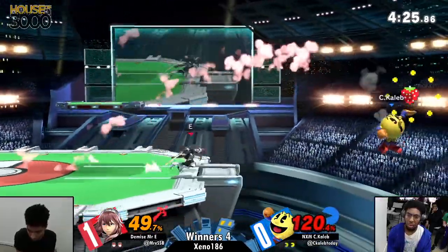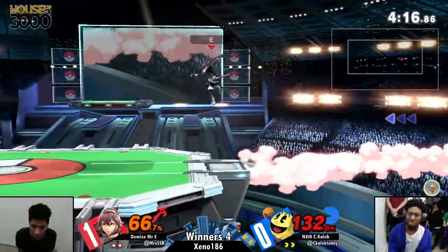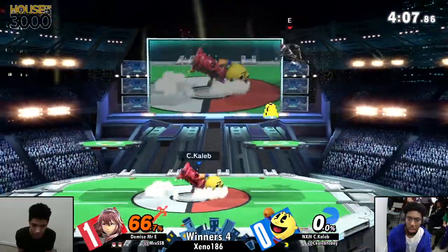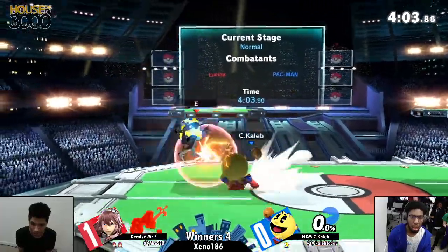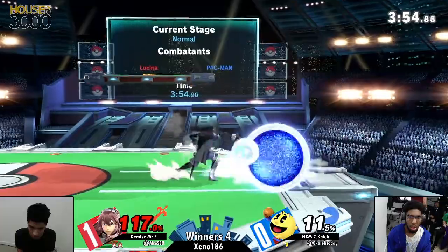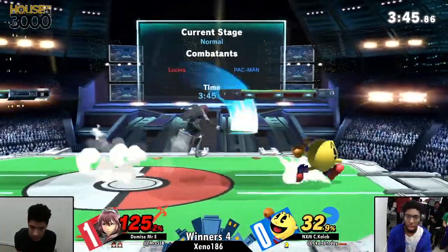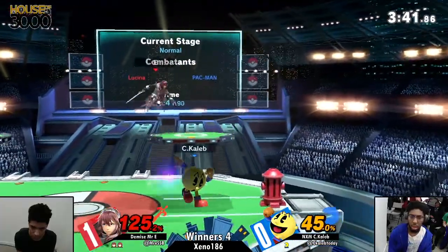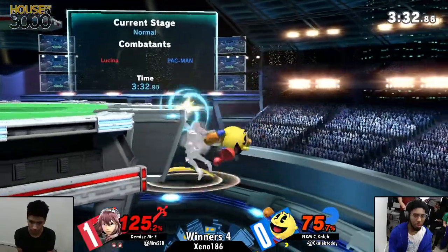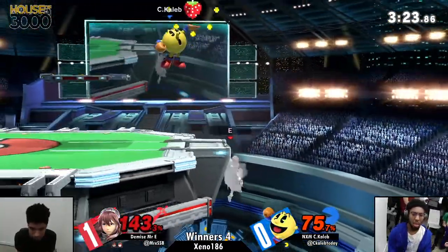Pac-Man is going to play extremely patiently, getting free projectile charge again and again, calling out Mr. E's spot dodge. Pac-Man is not a character you can spot dodge against and hope to avoid grabs. Caleb missed the tech and as a result lost the stock to a stage spike up-B. With the up smash, if he had positioned himself a little further back the f-smash might have been enough. Pac-Man's f-smash kills super early. Right now Mr. E is racking up damage very slowly and patiently — this is just extra credit for Mr. E, as they say.